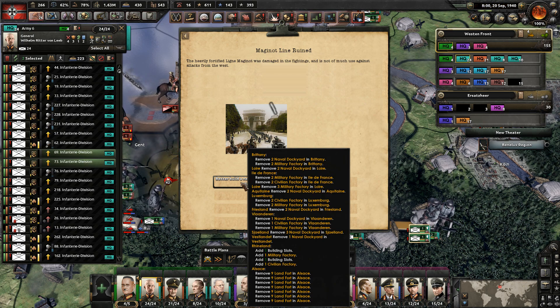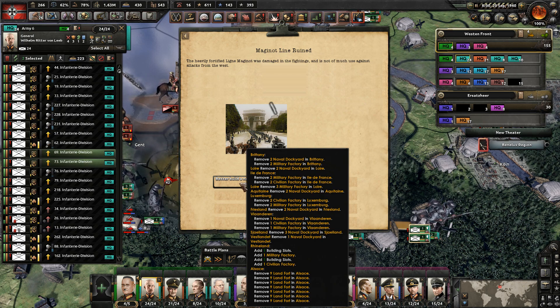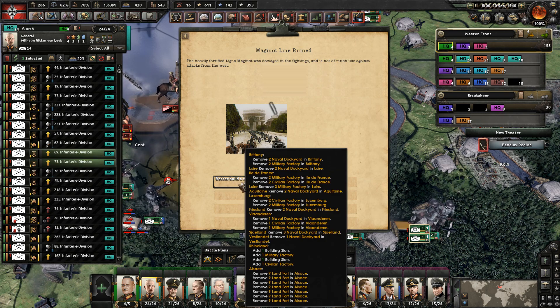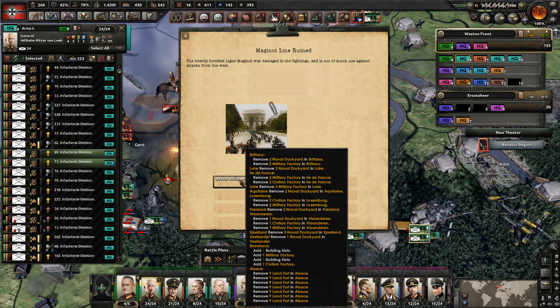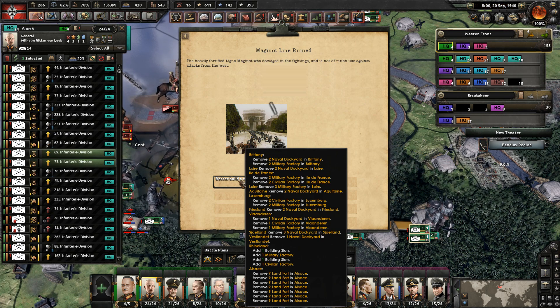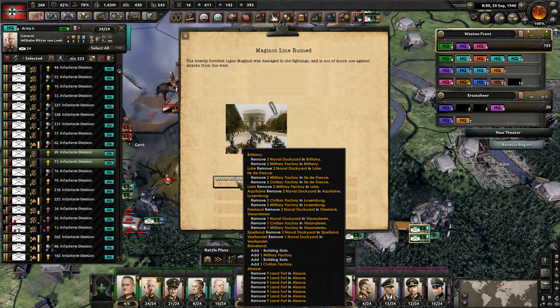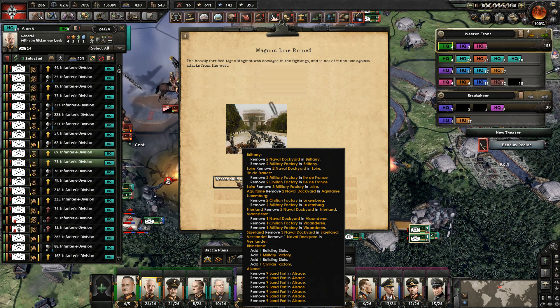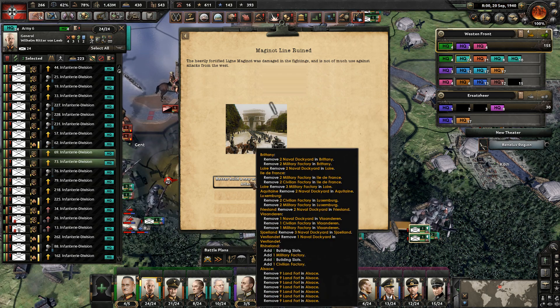That's not true - a lot of the Maginot line was still intact at the end of the war. The Battle of France - a lot of the Maginot line features like the dragon's teeth, the blocks of concrete, were good from either direction. Sure, a lot of the bunkers would be facing the wrong way - most assuredly. But what the hell are all the rest of these factories being removed for?